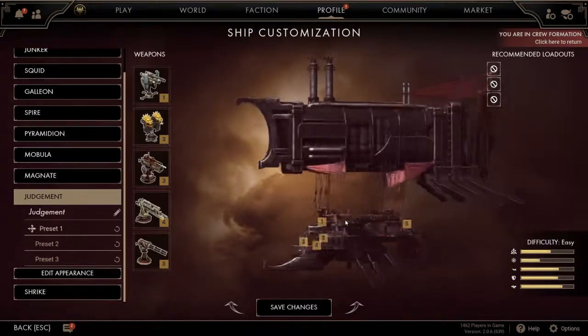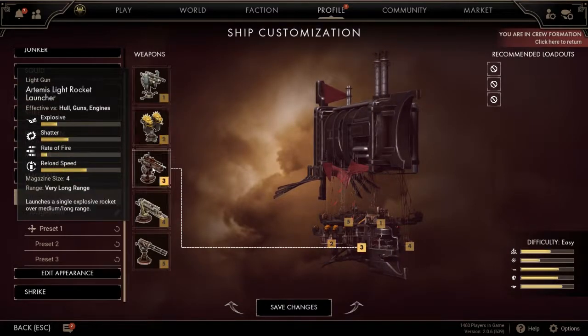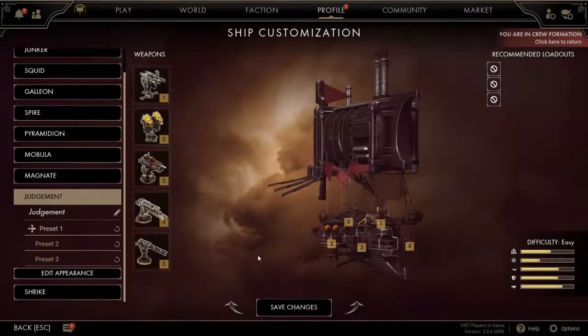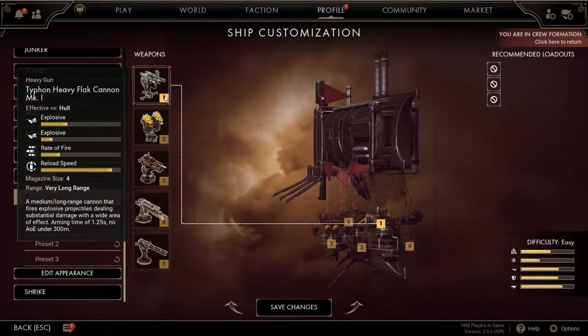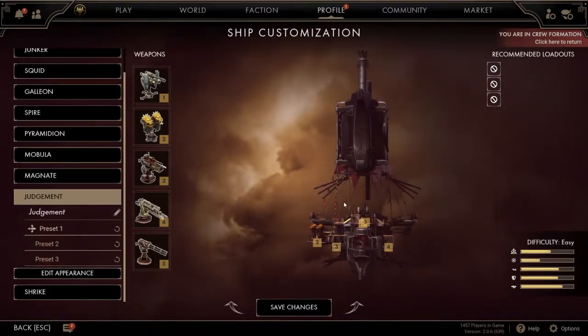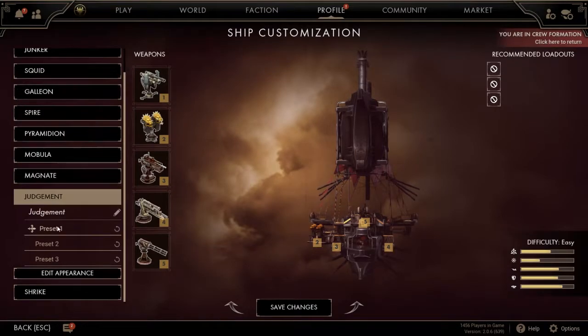We can take the Judgment. That one can't have a lion cannon. The top two could have a lion cannon, so we could have one on both the front and on the side, and a Judgment. Then everything else could literally be missiles at that point. That would be a perfect combination.